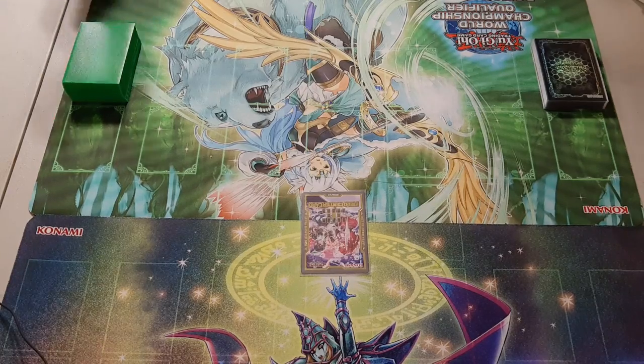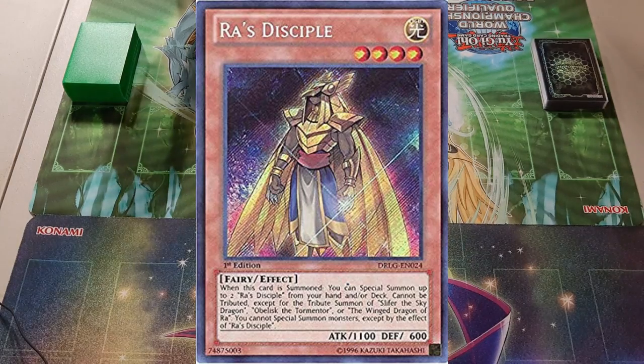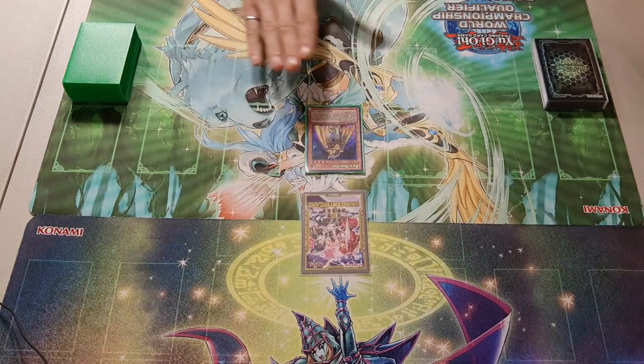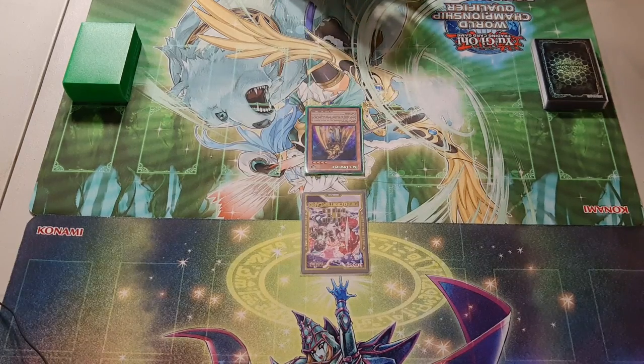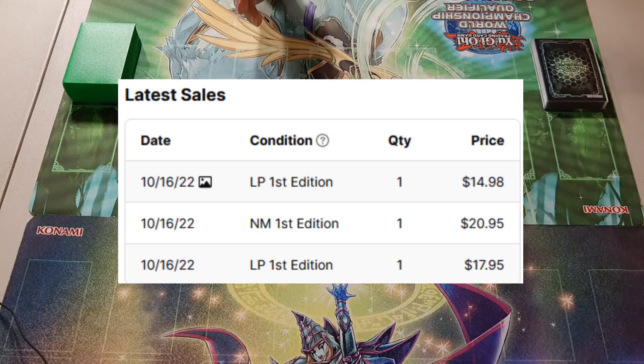The center of the combo being Ra's Disciple. If you're not familiar with this card, there are cheap versions you can buy. But if you have the secret rares from Dragons of Legend, they have gone up in value quite a bit, at least at the time of making this video.